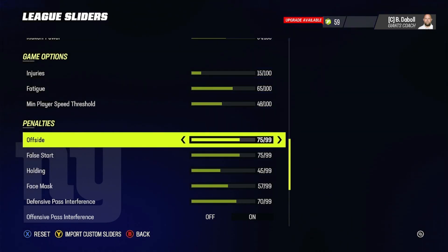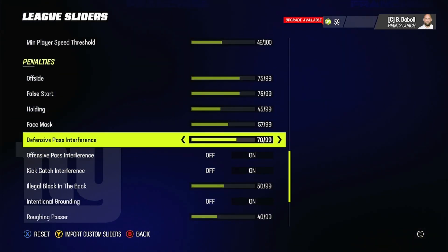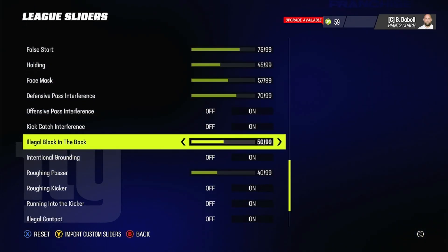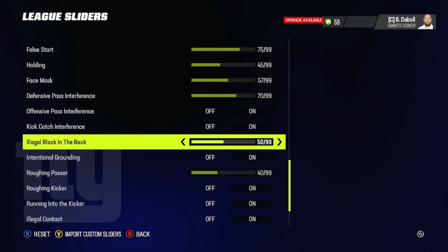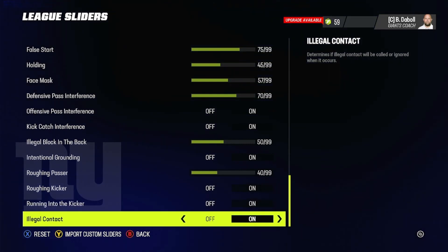For penalties: offsides at 75, false start at 75, holding at 45, face mask at 57, and defensive pass interference at 70. Pass interference is really important — 70 out of 99 is a great rate. Roughing the passer is at 40 out of 99. Illegal block in the back happens maybe a couple times per season — 50 out of 99 seems really good. Roughing the kicker, running into the kicker, and illegal contact are all turned on.